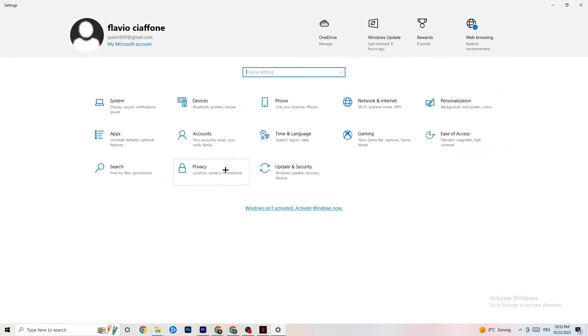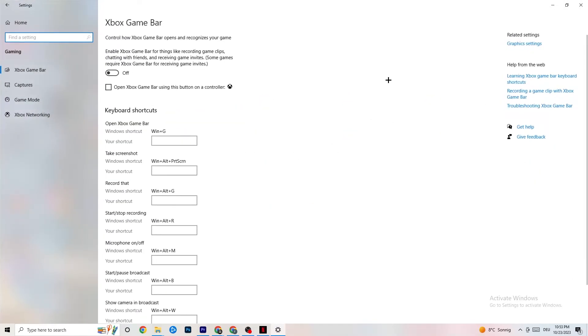Go back to main Settings and navigate to Gaming, then Xbox Game Bar. Turn this off, because the Xbox Game Bar consumes a lot of performance. On a low-end or weaker PC, it can actually cause games to not launch or crash on startup, so make sure it is turned off.